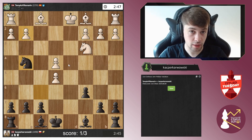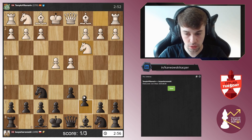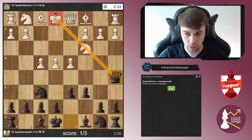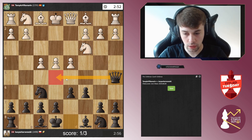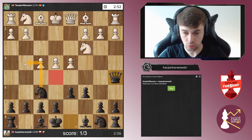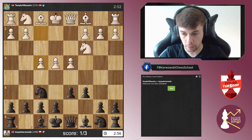I mixed up the variations because the line I was actually thinking about goes like this: c6 now, and after f4 — queen a5. With that move I'm pinning the knight so white has to react somehow, and not only that, I'm keeping an eye on the e5 square. After all the exchanges I would not take with the queen because knight f3 comes with tempo, but then I can jump with the knight to g4 and grab the knight with the pawn — that should be working. But as I said, I mixed up the variations and played differently.